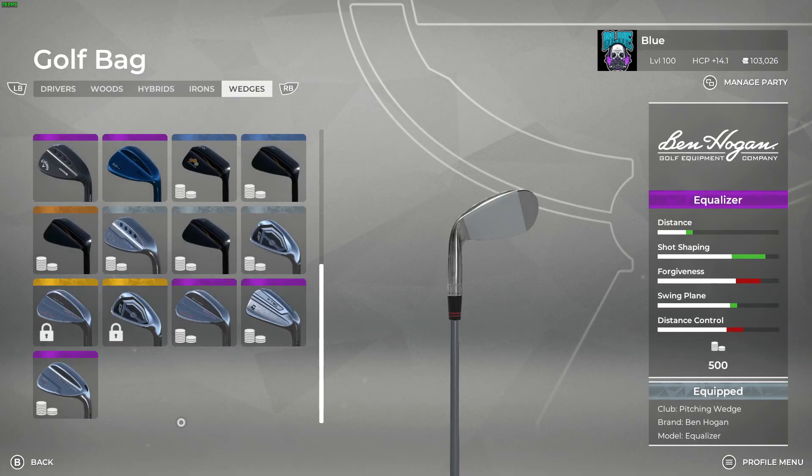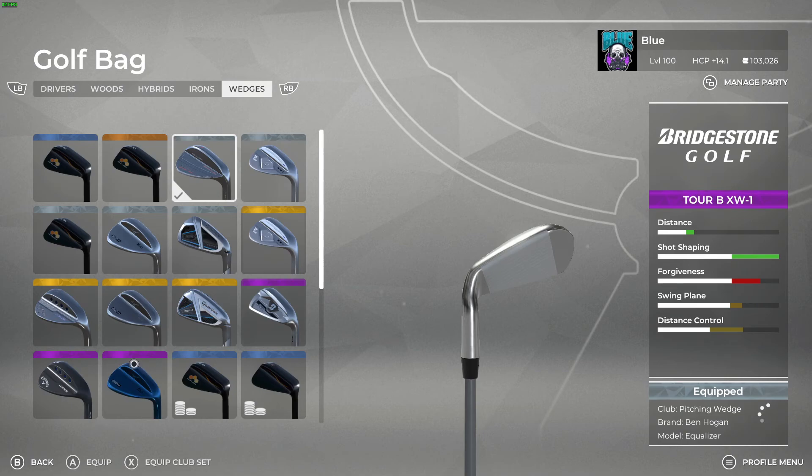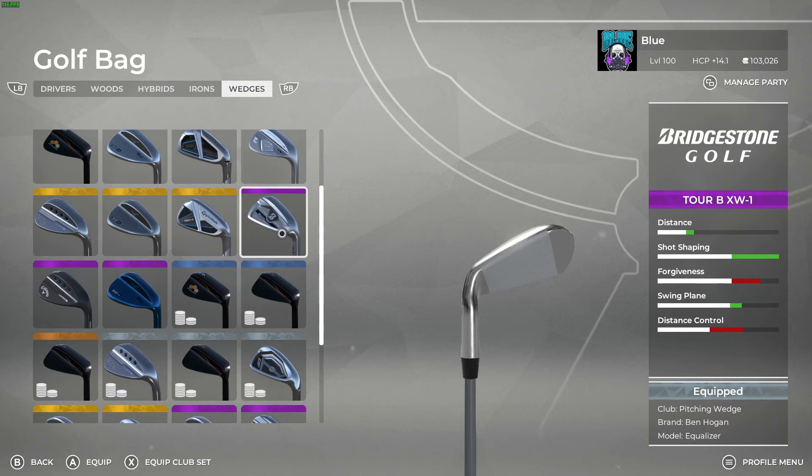For the wedges, I don't change anything — I still use the same Ben Hogan Equalizer wedges, the gray ones. Wedges are all fairly forgiving anyway; there's nothing that's really super unforgiving. Even the least forgiving wedge — the Bridgestone — has more than half the forgiveness bar full, so you're unlikely to naturally hit a red fast with wedges. I highly encourage you to swing your wedges for perfects — that'll give you much better results when trying to dart the ball right into a pin, as you'll be more accurate going for a perfect in your wedge game.